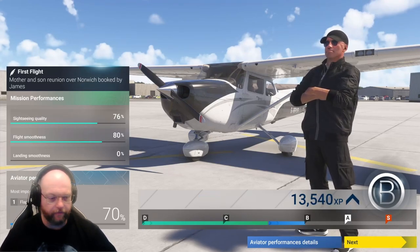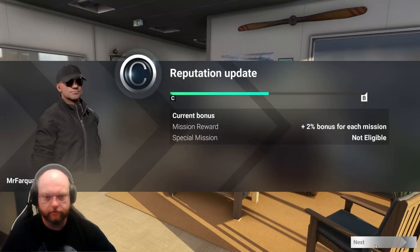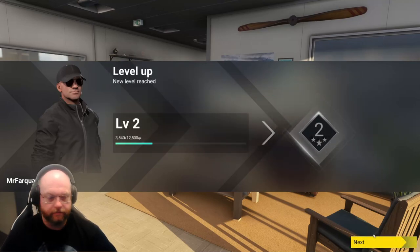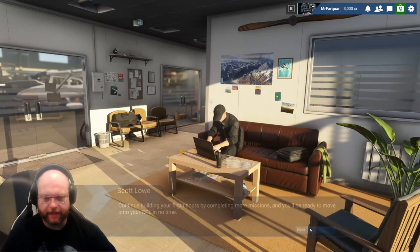Never mind - B overall! We are a B pilot. We'll get better. Our reputation update is up a little bit. Mission reward: 2% bonus for each mission. Special mission still applies - that's alright. And we leveled up off it! Level two. Nice work completing your first mission. No one died - that's good. Continue building your flight hours by completing more missions and you'll be ready to move on to your CPL in no time. Probably not with those landings though.